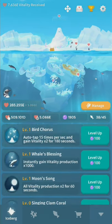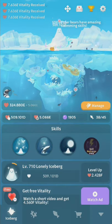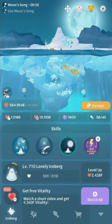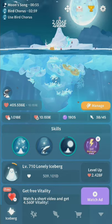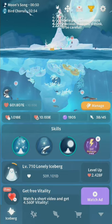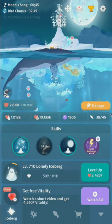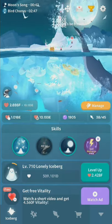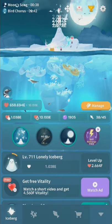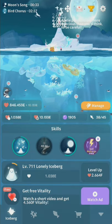Let's take a look at the Iceberg tab. It really works a lot like regular Abyssrium. You've got your skills here. Song of the Moon is still on the right — it's called something different now, but it's the same thing. Bird Chorus is your Volcanic Eruption; it just auto-taps for a couple minutes. Whale's Blessing gives you a lot of Vitality — a Whale just pops by. You want to cast all three skills as often as possible and watch that ad on the right to get your skill recharged.